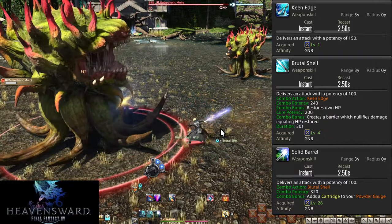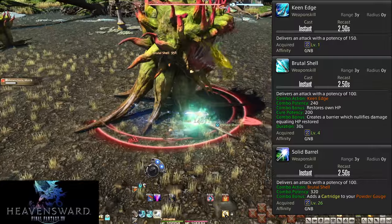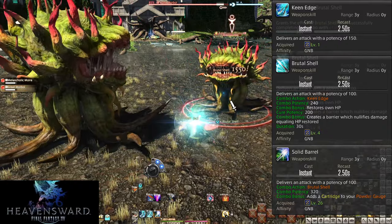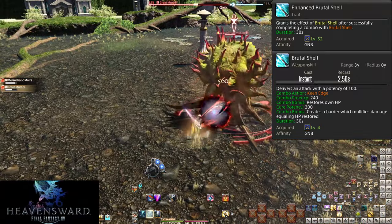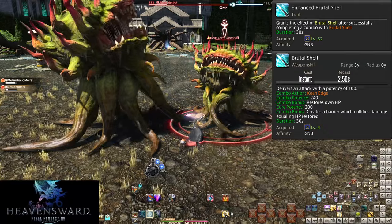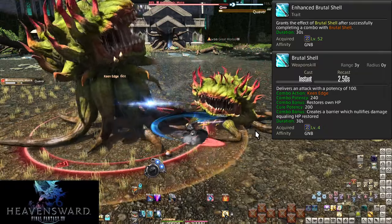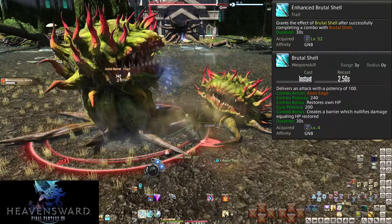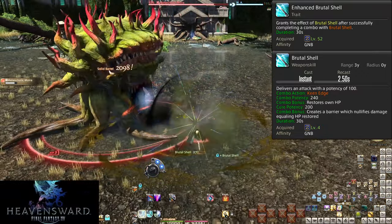Keen Edge is a 150 potency hit, Brutal Shell is 240 potency, and Solid Barrel is 320 potency. Solid Barrel has an extra effect we'll talk about in a moment. Brutal Shell also has Enhanced Brutal Shell as a trait — it comes with a 200 potency heal, and at level 52 also places a shield on you for the value of the heal. Anytime you're using your single target combo, you're getting a 400 potency heal every 3 hits. Your survival is a little bit higher than you might expect thanks to the small heals and shields.